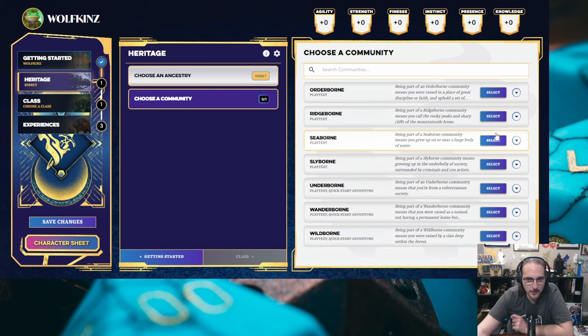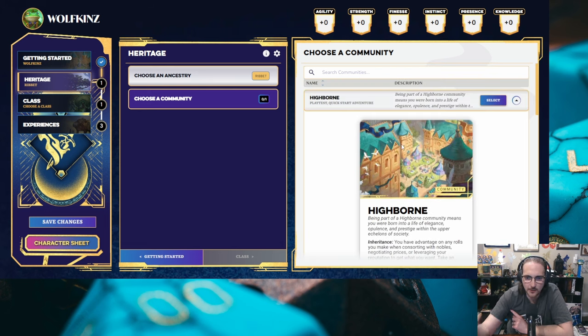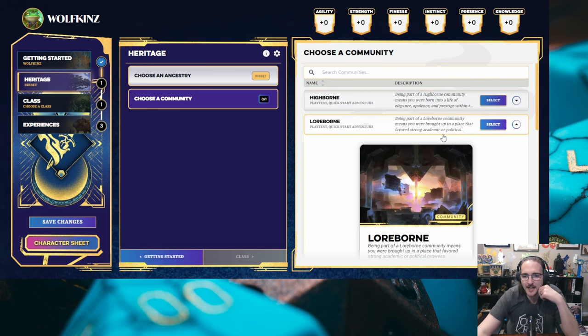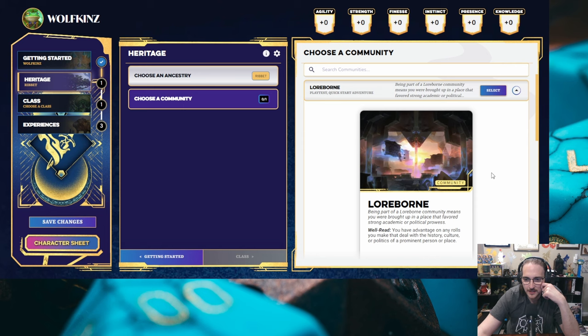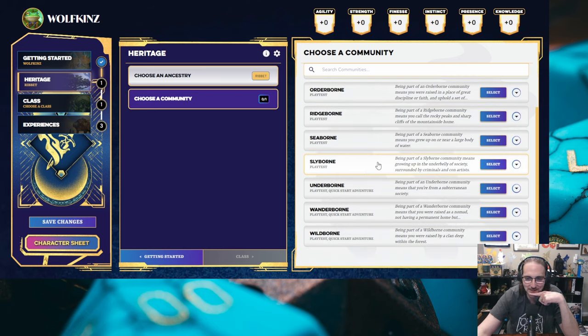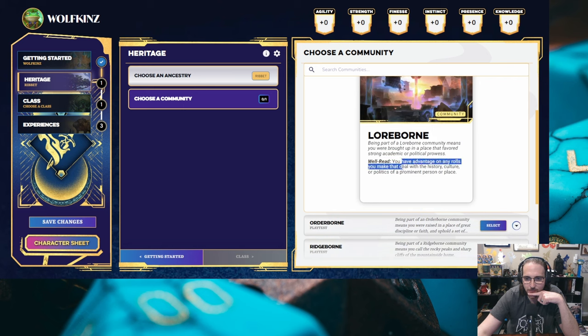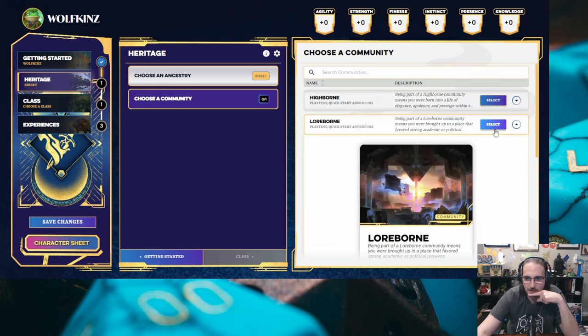Communities seem like they give you one additional little bonus. A parallel would be the backstory from 5e — this would be your background. Let's see what kind of frog we want to make. Highborn, Loreborn, Orderborn — let's do Loreborn. You have an advantage on any rolls you make that deal with history, culture, or politics. Sure, I'm going to be a well-read Ribbit. Or 'ribet' if it's French, I guess.